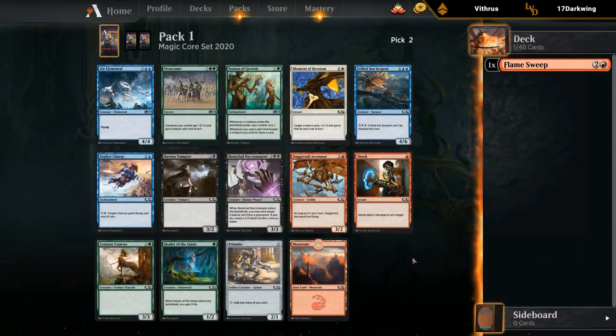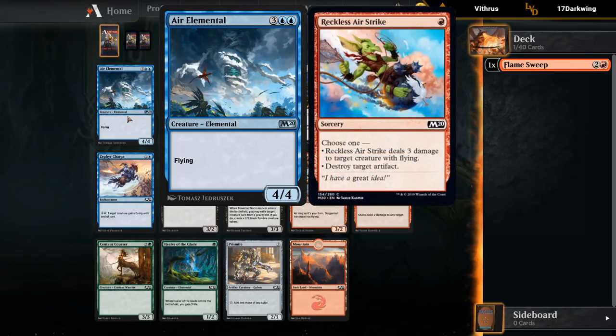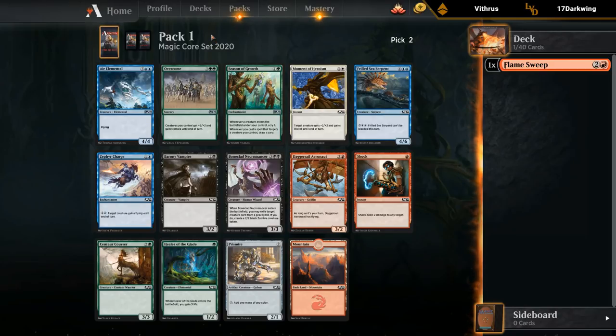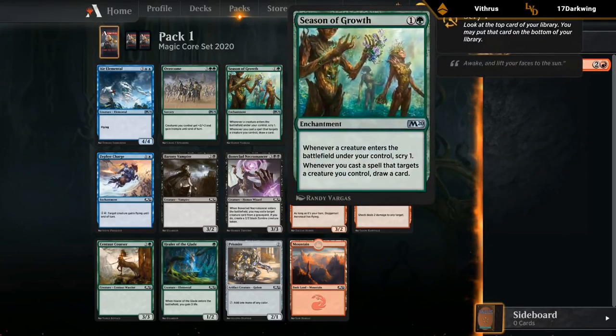Pack 1, pick 2 — Aerial Mantle is pretty good, five mana, 4/4. There are a decent amount of removal spells at common that can deal with this, although four toughness means it survives the one-mana red Airstrike that only deals three damage to flyers. So the extra toughness is important. Shock is okay, and Season of Growth is also worth pointing out — definitely a powerful card if you can build around it.